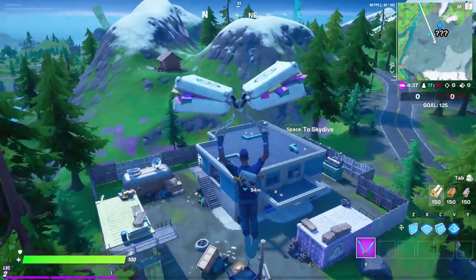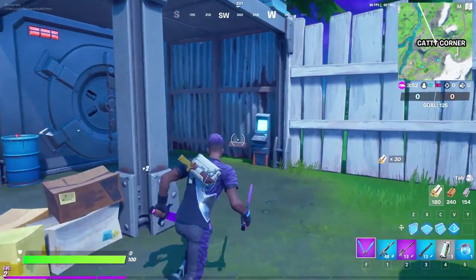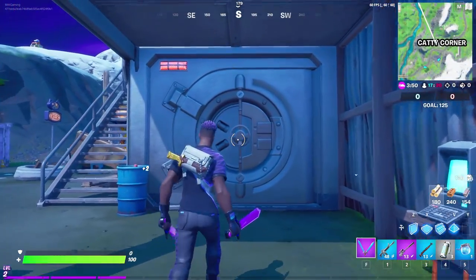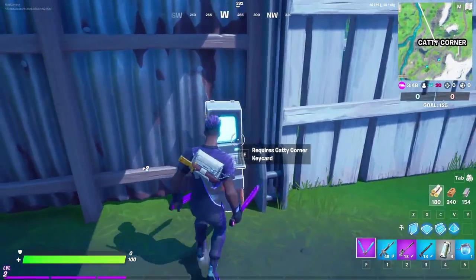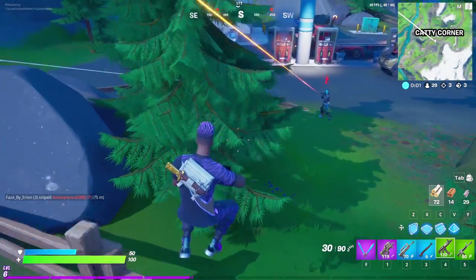When you do fly into Caddy Corner you'll see this big structure here, but what you're looking for is the little outbuilding to its side. This is where the vault is located and also where the keypad to open the vault is located, and as you can see you don't currently have the key.